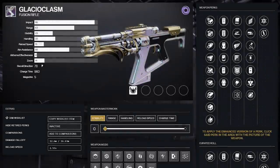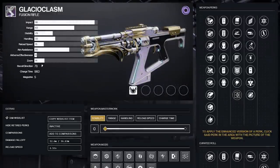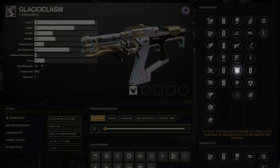So what can we actually do with Glacio? Golden Tricorn, Eye of the Storm, Kickstart, Shot Swap, and Offhand Strike are all new perks we have to play around with. Let's start with Repulsor Brace while we're there.